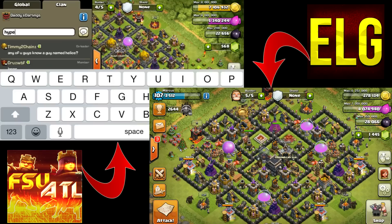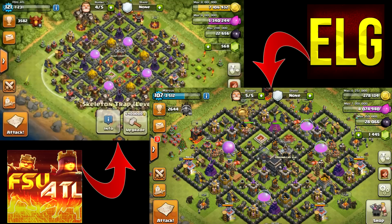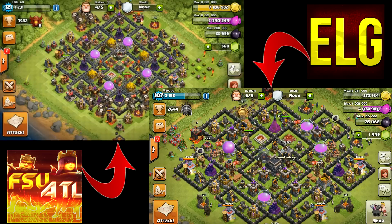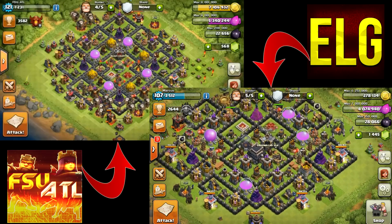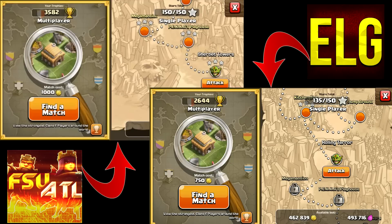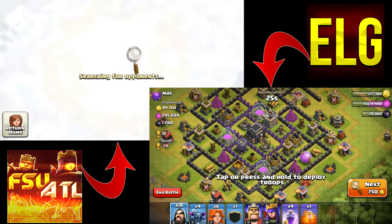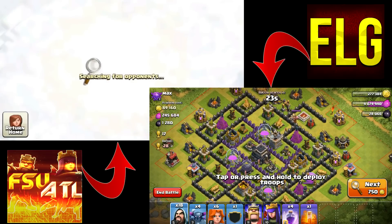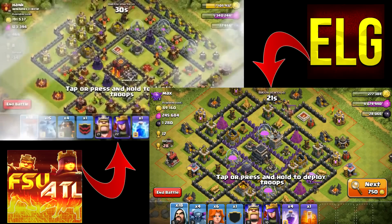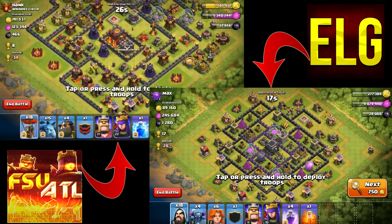All my troops and spells are ready to go. FSU is ready too. We count down — three, two, one, go — and start searching for opponents. It's suspenseful. After a few seconds of searching, FSU finds a Town Hall 10, and we're going in.